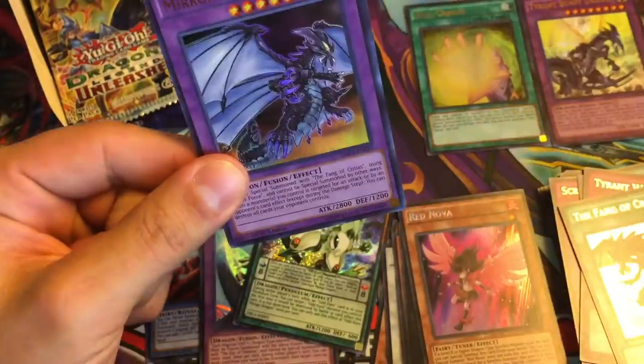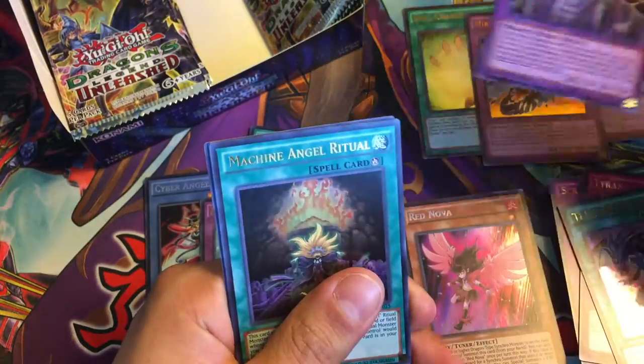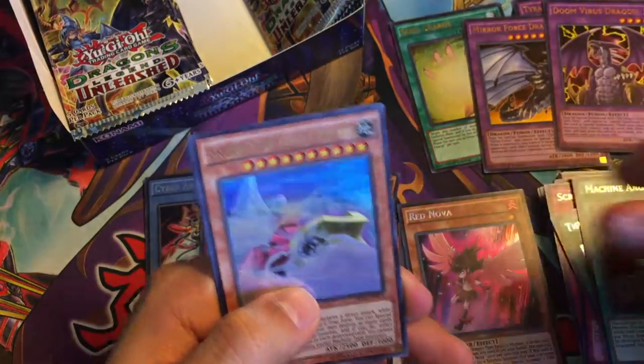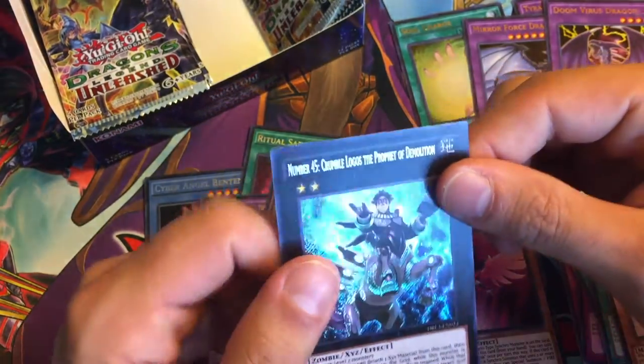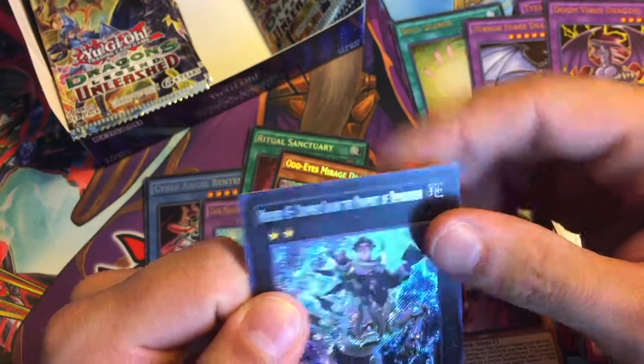Just like that, and we got the Fang of Critias, Tyrant Wing, another Zushin, Scrum Force, and then Red Nova for our secret rare. Got about four more packs on the right side, I believe. Mirror Force Dragon, Doom Virus Dragon, Machine Angel Ritual — that's where it's at — Snow Plow Hustle Rustle, and then Number 45 Crumble Logos the Prophet of Demolition.